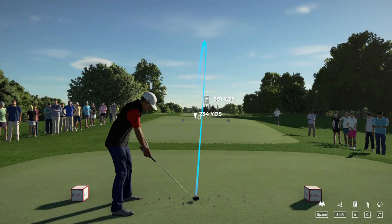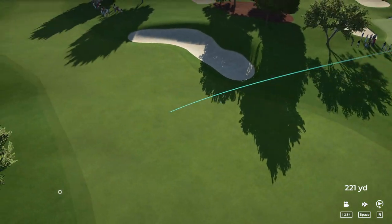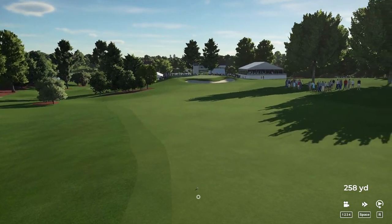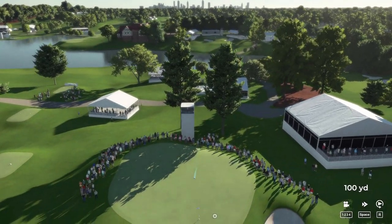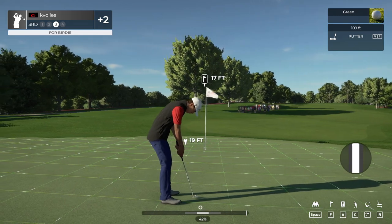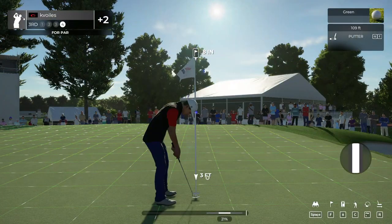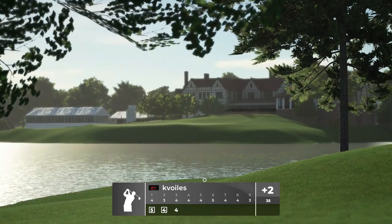Let's see what happens here on this par four. Let's go ahead and drop this one into the fairway and take it from there. This one's about 125 yards out. Looks like this one has eyes for the green. You are on the green — putt and sink this next putt and you'll grab that birdie. Right by the hole. Time to finish this one off. Let's see what the scorecard says. That'll keep you at two over for the round.